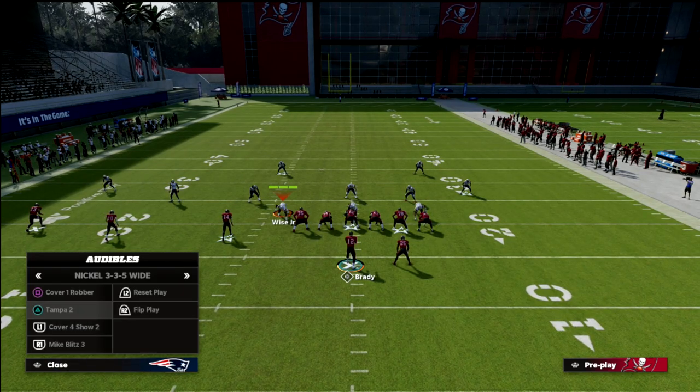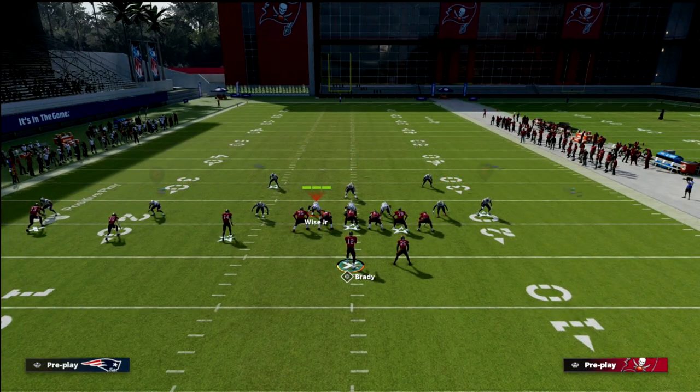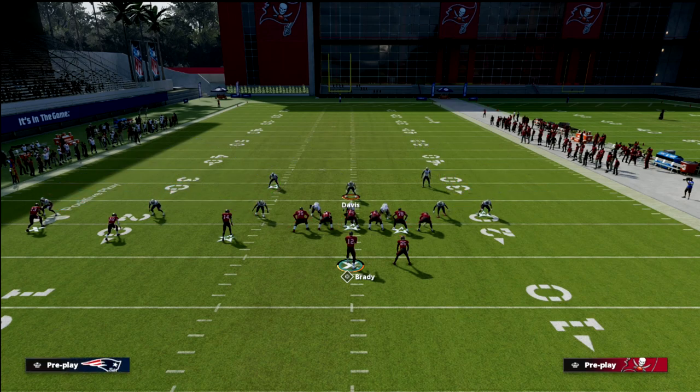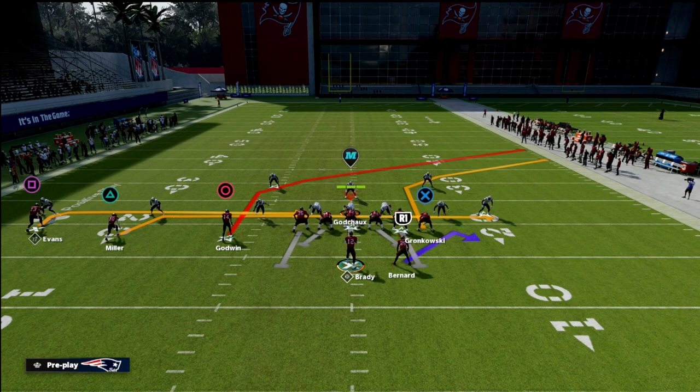The basic concept here is we're going to do a double Mabel meta coverage. So we've got a nice vertical hook here — the user is going to be coming over the top of the middle of the field, taking anything up the seam, and then they're going to have some really great underneath coverage. So how are we going to combat this concept? The best way I know how is a simple setup out of the Drive Post.